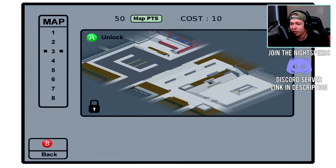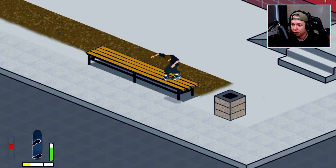Map number three I haven't unlocked yet, but how about we unlock that and then just go skate something, have fun and chill for a bit, learn the game. We'll buy it — it costs 10 map points. I think I saw a nice bench over here.